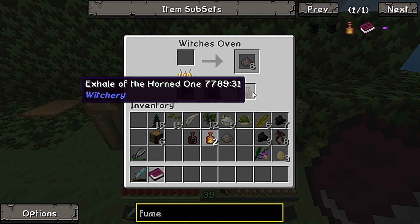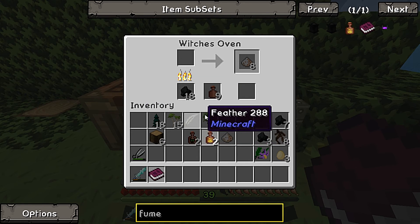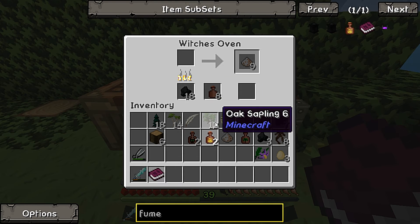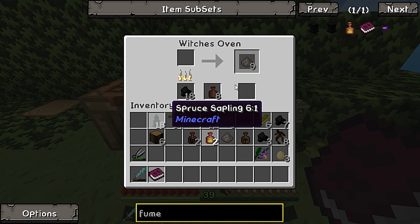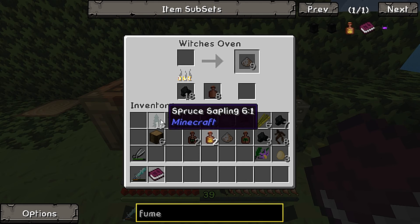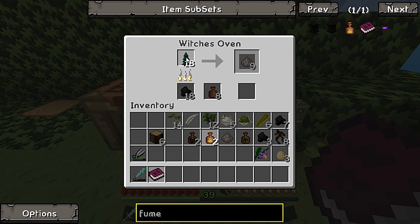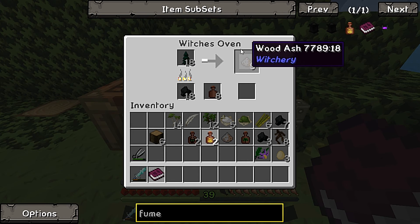Then what do we get if we burn birch? Yeah, there we go - we get breath of the goddess. So what do we have left? Spruce saplings. Remember every time you burn there's a chance you could burn each one and all you get is wood ash. But if we pop in the spruce - we got a hint of rebirth! Fantastic.